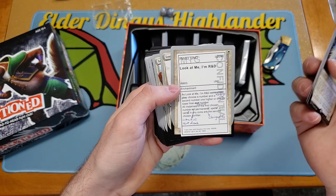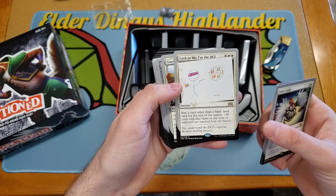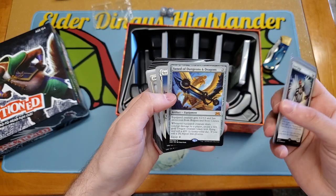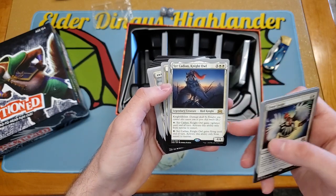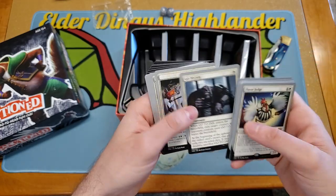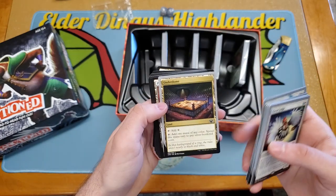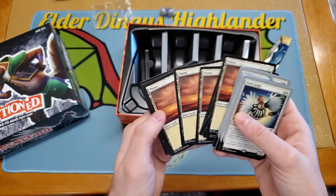I'm not going to read through all these, so I'm just going to flash the ones that are new. That's hilarious art — Look at Me, I'm the DCI. Staying Power — that's really nice for Frankie Peanuts. Sword of Dungeons and Dragons — that's a cool print in here. Circadian the Night Owl, it's got Night Lifelink. Then a bunch of these are reprints. Paper Tiger — that's a cool reprint. Underdome — that's new. And basics.